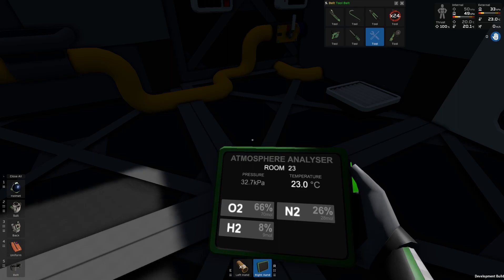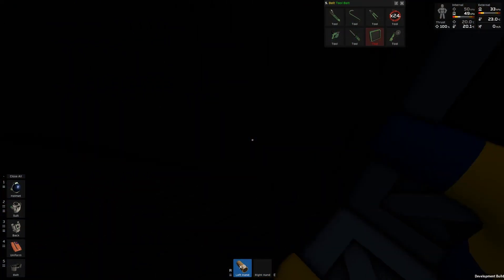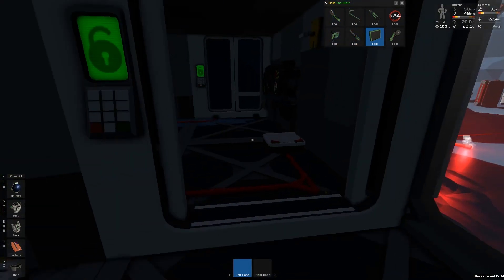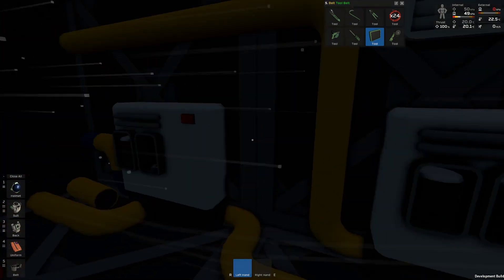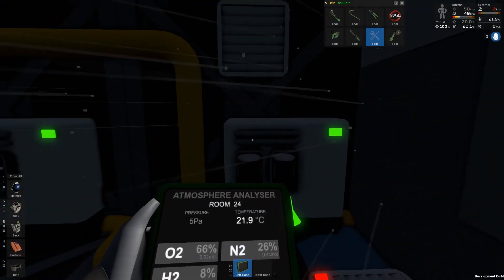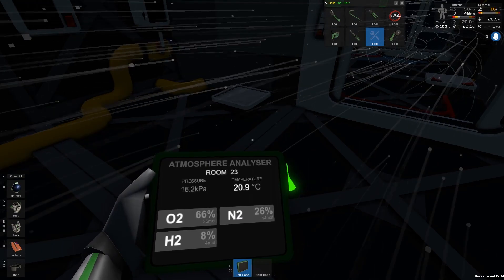Next problem we have now is the hydrogen. The way I'm going to try to solve this — I've got this closed off — is to vacuum all the air into the system, turn that on, turn the filters on. The goal here is to get all of the air out of the room and into that pipe network, because it's going to filter out the hydrogen. But I also don't want to sit here and have to worry about getting every last little drop of hydrogen out of the room, so we're going to do this in a different way.